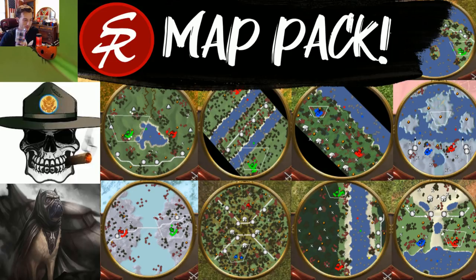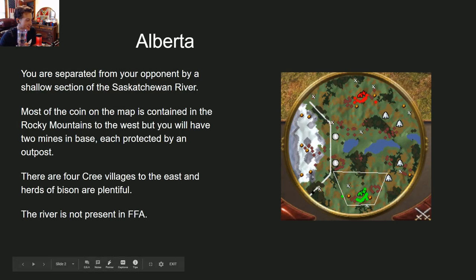We can see a bunch of the maps here, and we're going to jump into the first one: Alberta. This one is close to home for you, Danzel. Yes, this map is what inspired me to start learning map design — I wanted a map designed after where I grew up in southern Alberta. It has the Rocky Mountains to the west, a river in the middle, lots of wild animals, deer, and bison, but not much coin — you have to go to the mountains for that. It looks fun because of the diverse nature: water, mountains, trees, with trade posts, gold, and natives all in different spots.